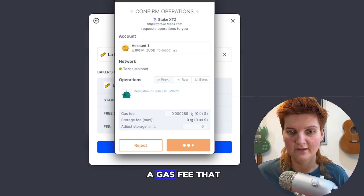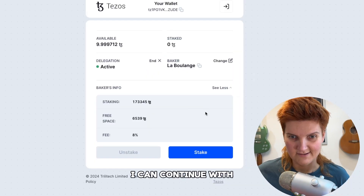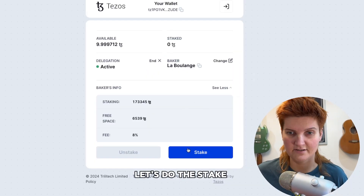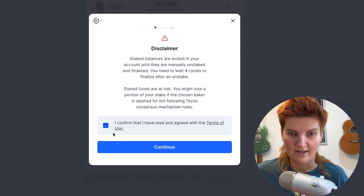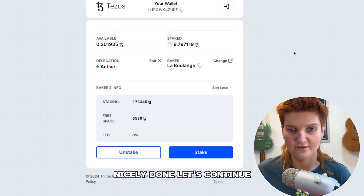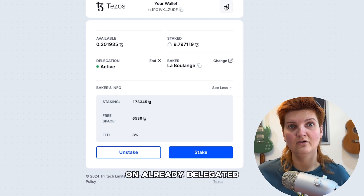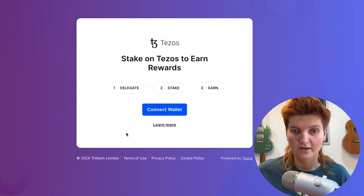There's a bit of a gas fee that I can cover. Once it's established I can continue with my staking. Let's do the stake and I confirm. Let's stake — nicely done! Now let's try to stake the Tez on an already delegated wallet.